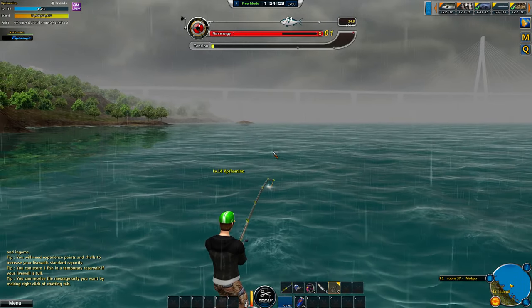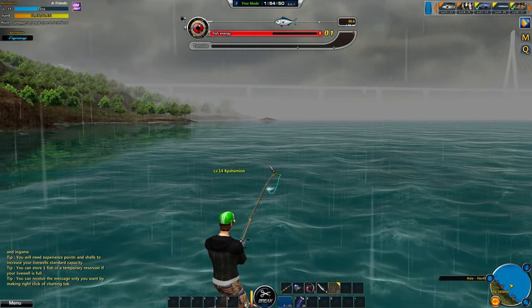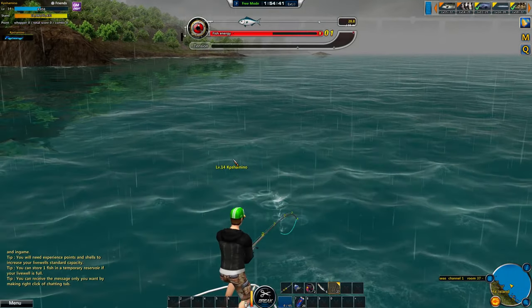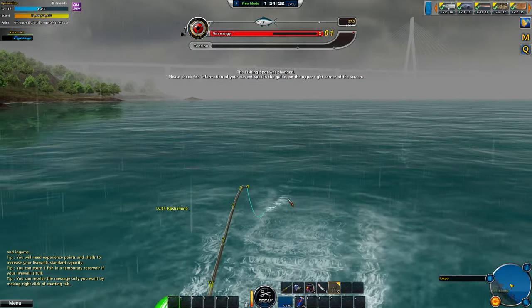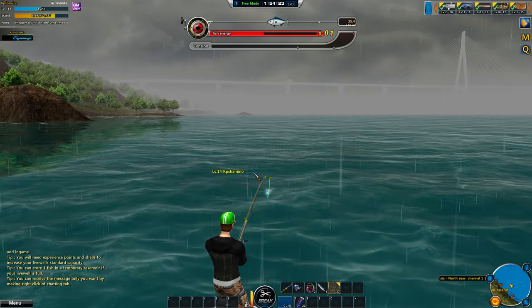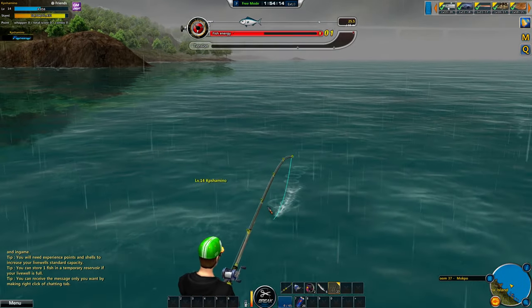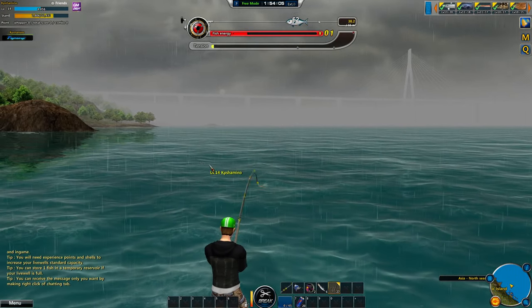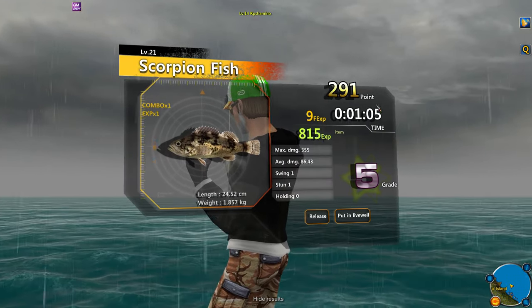Perfect catch! Now you can see the fish energy. I'm attacking the fish — here you see how far it is from you. Reel with left mouse button and you can swing by swiping in the other direction. What helps really well is when the fish comes to you, move away with your boat. I'm reeling but I don't have tension so I'm not damaging the fish — move the boat until you get more tension and the fish fatigues faster. Use a stun and now his fish energy is done.